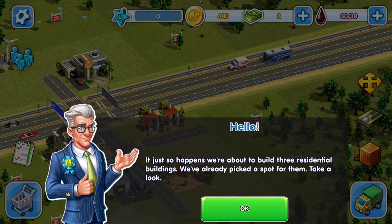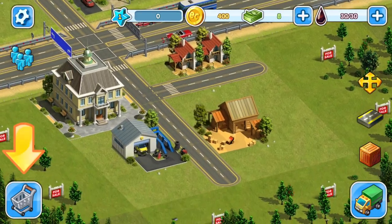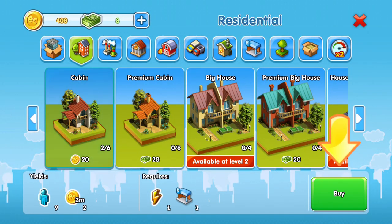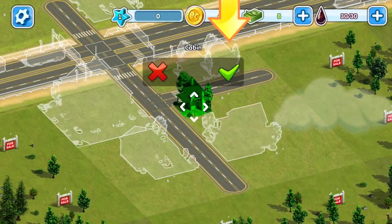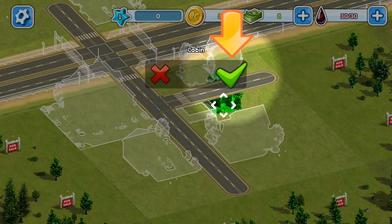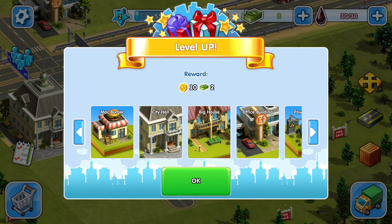What kind of spot do they have for us? Looks like we click on this shop icon and we're going to buy a cabin. I wonder if I should have looked at that to see if I could buy something else. All right, so we got three cabins right here — oh, a level up! We get a reward: three eco coins and two dollars.